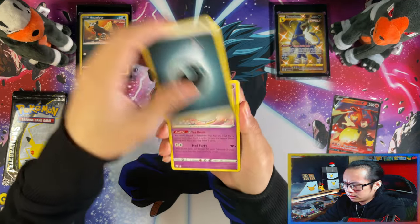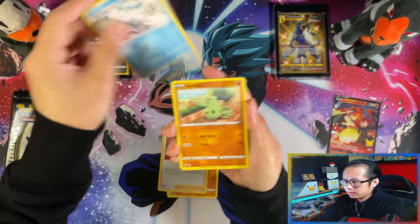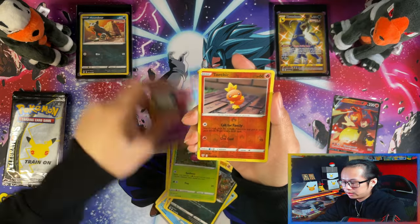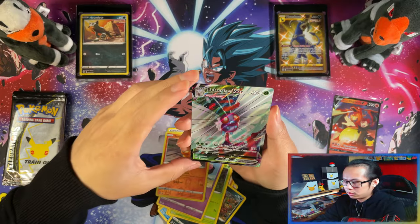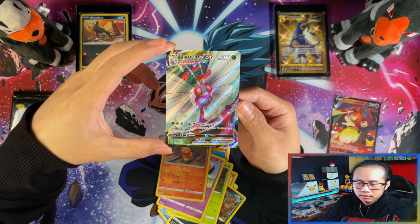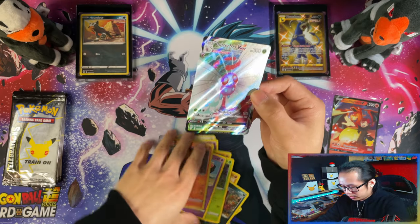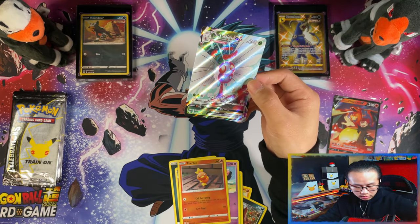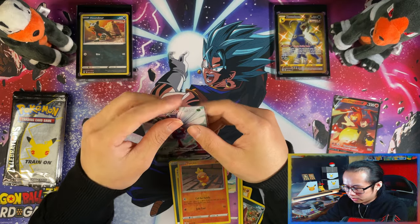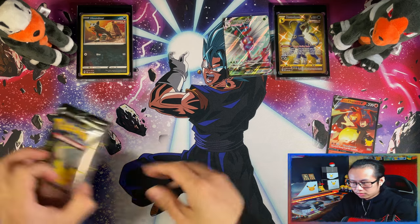As for the Small Tins I'm not too sure how much they cost — I think £19.99, I'm guessing. Let's see if it's going to be worth it to buy these Big Tins. Oh wow, Darkness Ablaze again with the Butterfree VMAX — nice, first pack magic there for Darkness Ablaze.